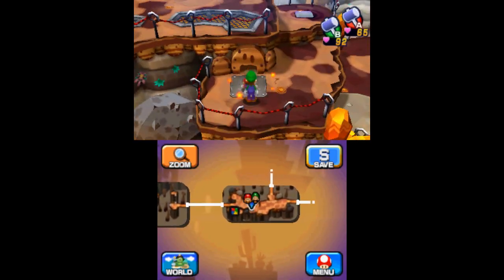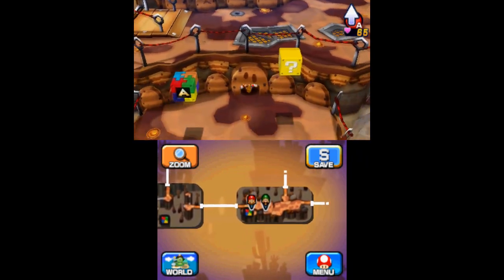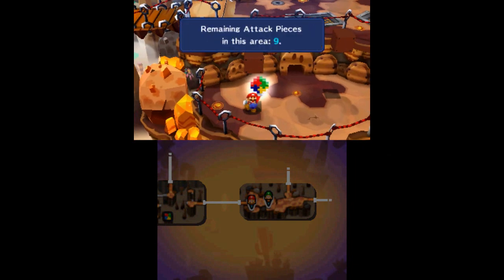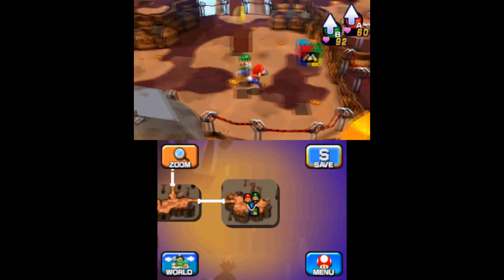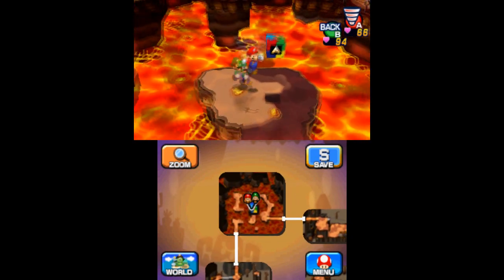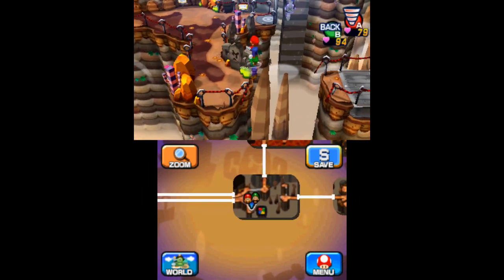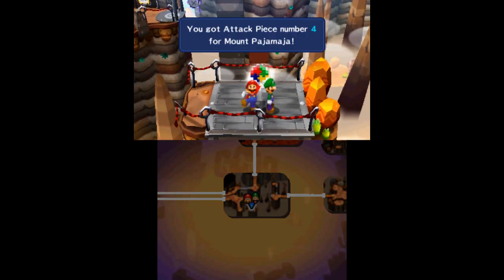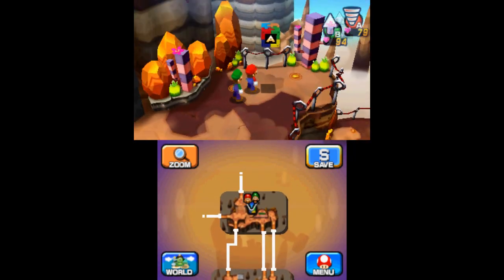The first attack block in Mount Pajamaya can be found by going right when you come to the fork. Continue along the path until you reach a hole that only Mini Mario can fit through and find it on the other side. Head right into the next area and find the second piece on the southern end. The third piece can be found along the path where the Massive Brothers teach you the Spin Jump ability. When you reach the fork again, go back to the right and use the Spin Jump to get the fourth attack block. In the area where you first learn how to ride air currents, use the first one to find the fifth piece on the right.